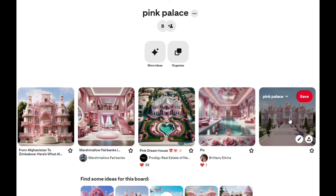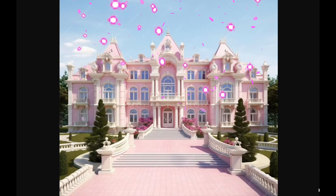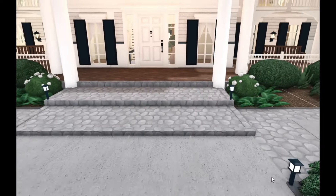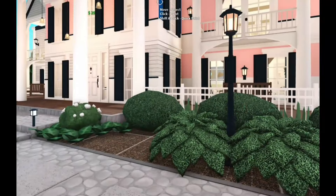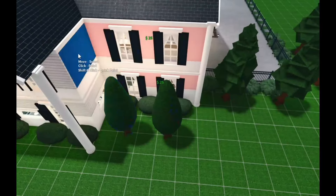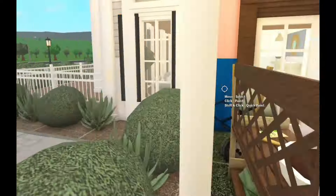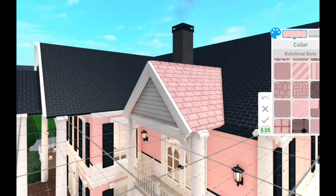Thankfully the color scheme can be changed easily. This is what I'm going for — I want it to be a beautiful pink palace. The exterior of the manor is actually pretty similar to my inspiration. The first thing I'm going to do is pinkify the hell out of this house. The color scheme is going to be pinks and even more pinks, complemented with a touch of white.